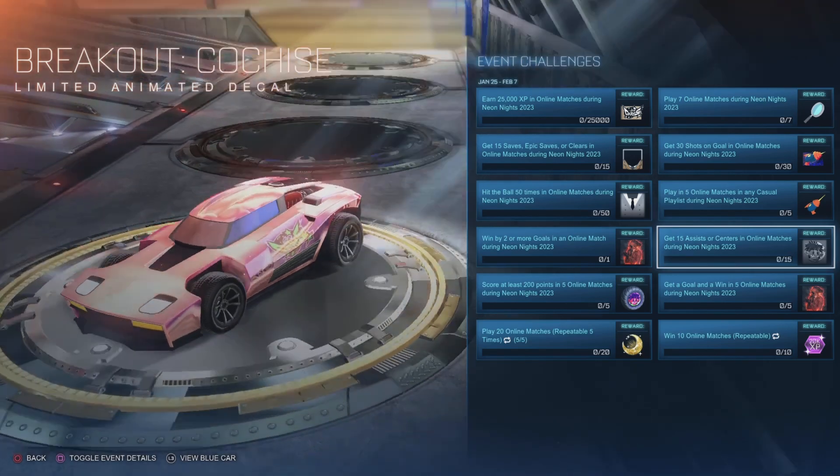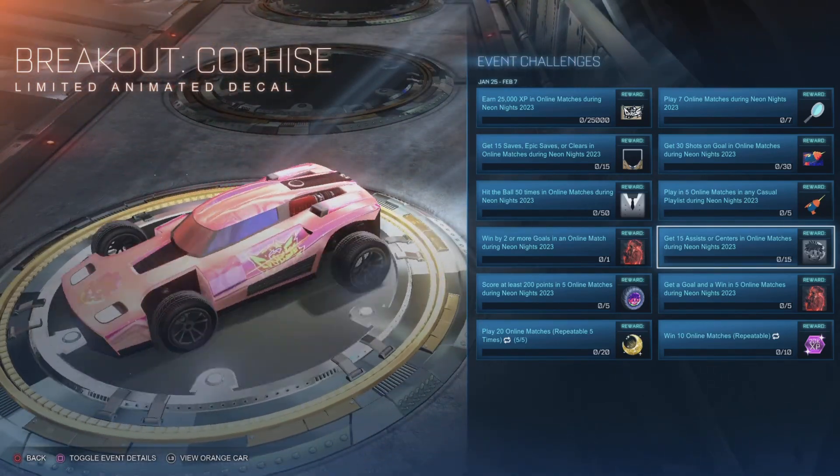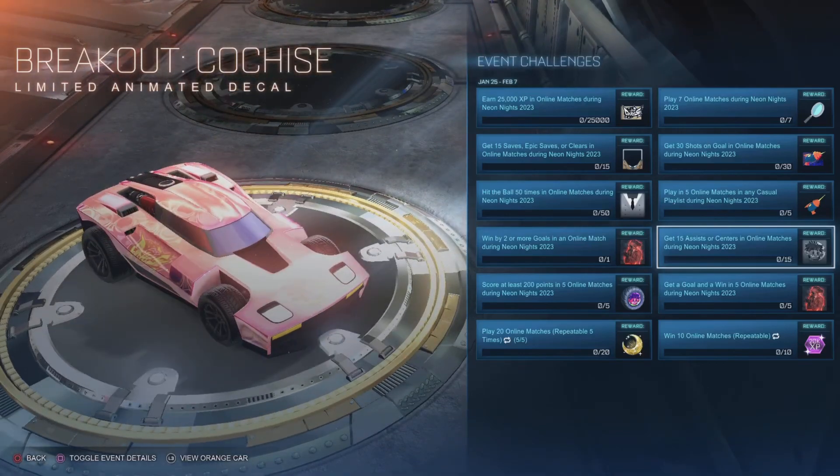Get 15 assists or centers in online matches and you'll get the Breakout Cochice animated decal. Okay, so it's kind of reflective, a little pink.